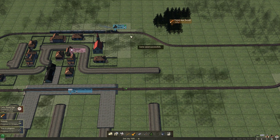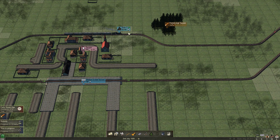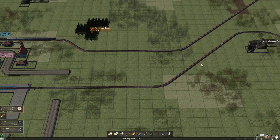Then we're going to take our train, stop him, reverse him, and start him again. And now we've got a counterclockwise line running.